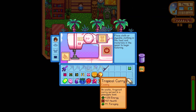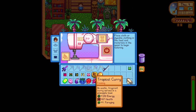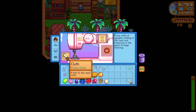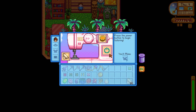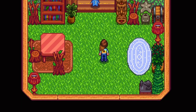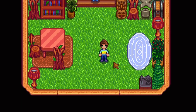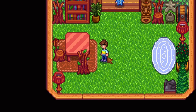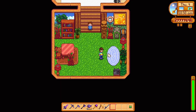The shirt I like the most from the new 1.5 update is the tropical sunrise shirt. To craft this shirt you will need tropical curry which you can buy from Gus when he is at the island resort. This recipe is more easily obtainable than the other ones since you only need to catch Gus when he's working on the island. I really like the look of this and it suits the island atmosphere a lot.